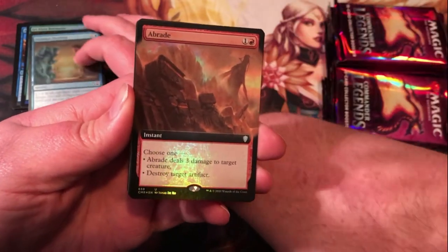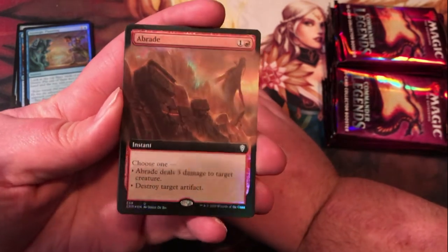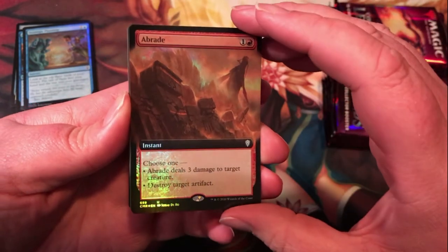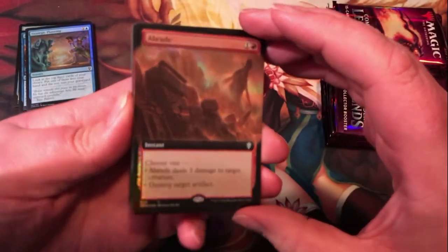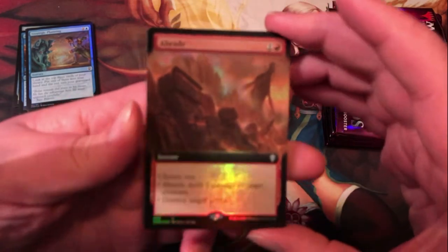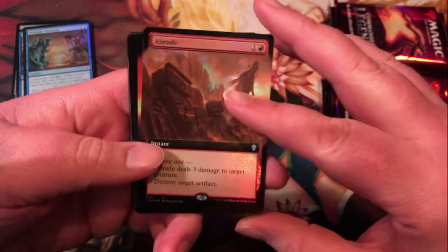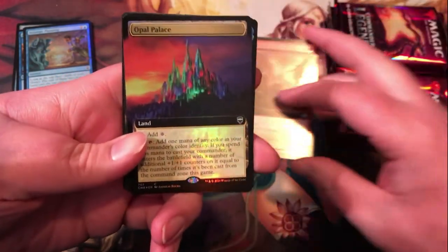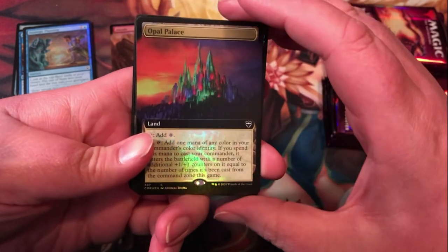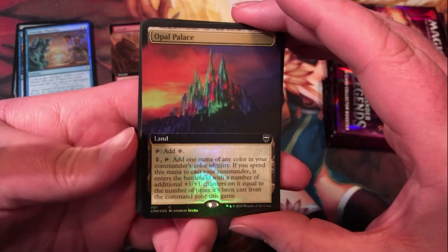A Braid — that's a nice extended art foil there. That was a pretty popular uncommon back in its standard run; it's got a little utility. I always like those choice cards. Opal Palace — another extended art foil, nice utility commander land, looking good in the foil.